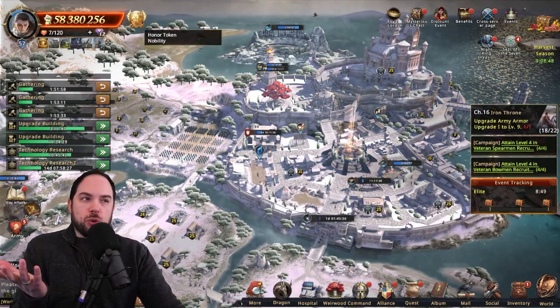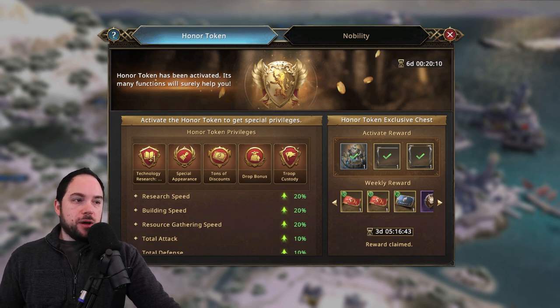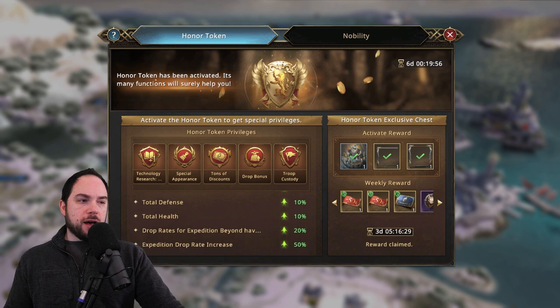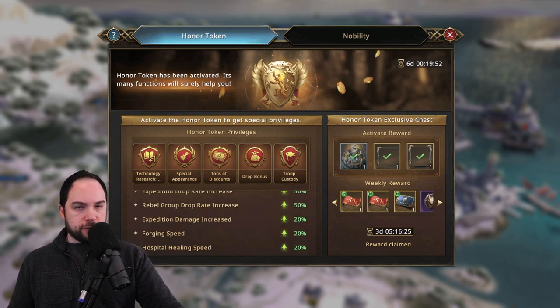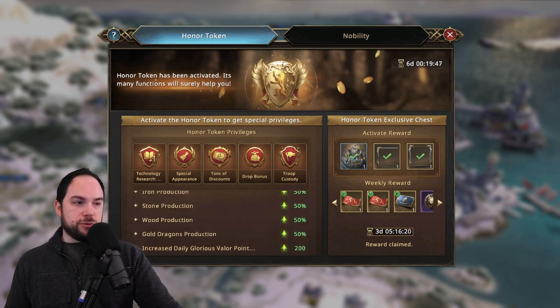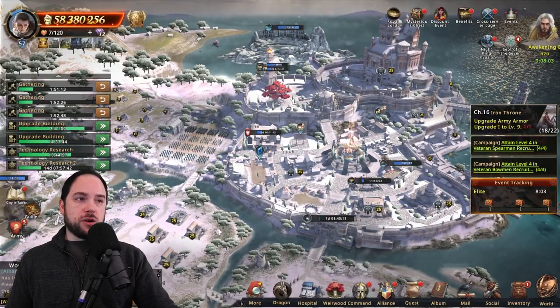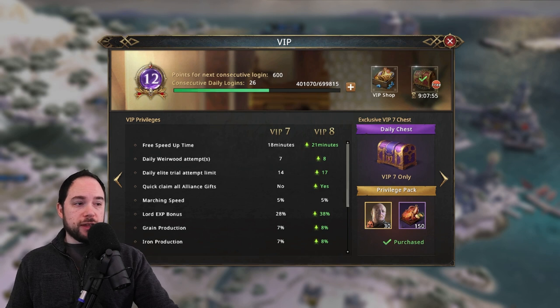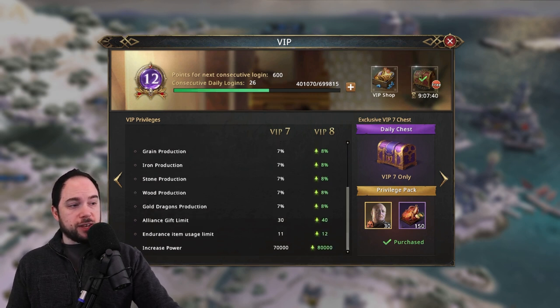There are just so many things you can do to power up quickly in this game. If you are spending, the honor token is really nutty — it's probably the best place to spend if you have black diamonds to throw around. It gives you a research speed boost, a building speed boost, boosts your drop rates when gathering, expedition rewards, and hospital healing speed. It's actually just insane. Also, your blue diamonds at the start of the game should almost entirely go into VIP. Getting up to VIP level eight is really solid, partly because you get a quick claim on all your alliance gifts. You also get Lord experience boost, march speed, and a lot of other things.